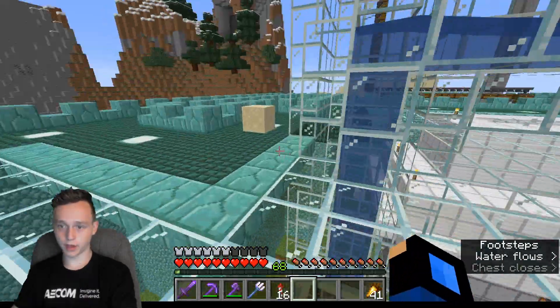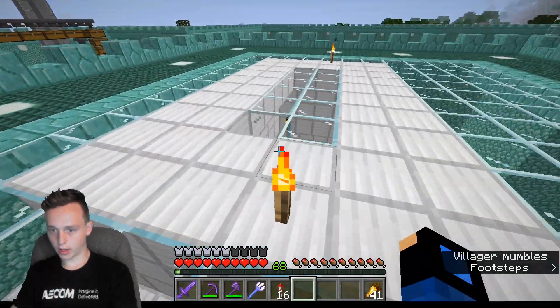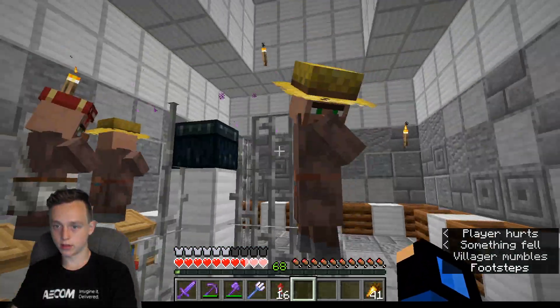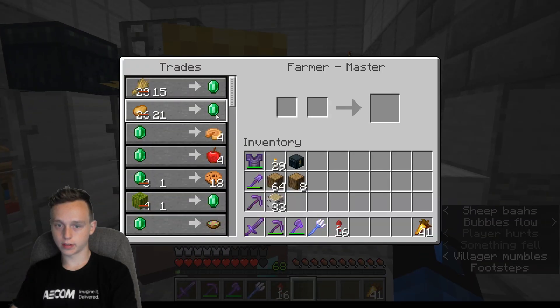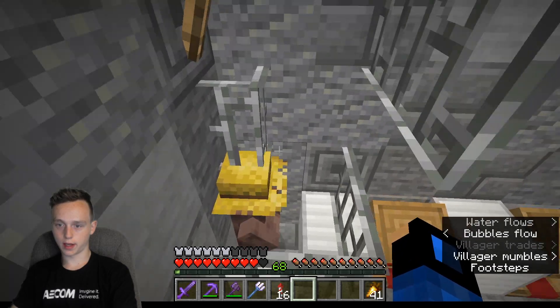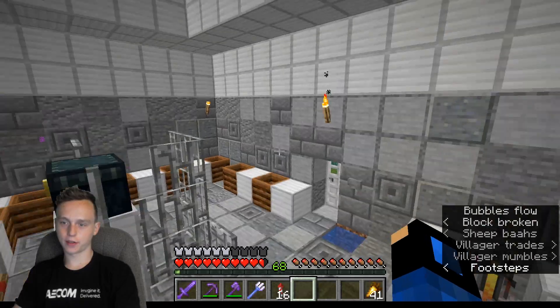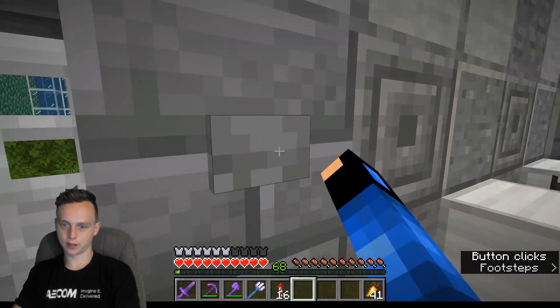My general mob farm just filters all the items over here, which is nice. I've got a villager trading hall down here. It's nothing too cool right now — I've just got a couple of guys. I have some random bars around which I need to clean up because they got converted into villagers and that was annoying.